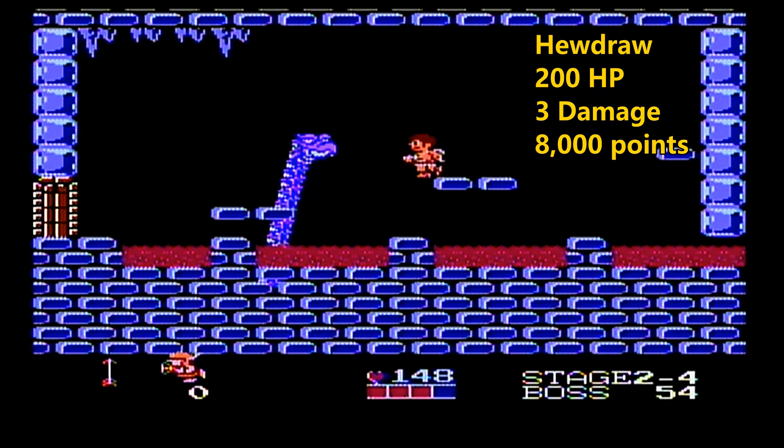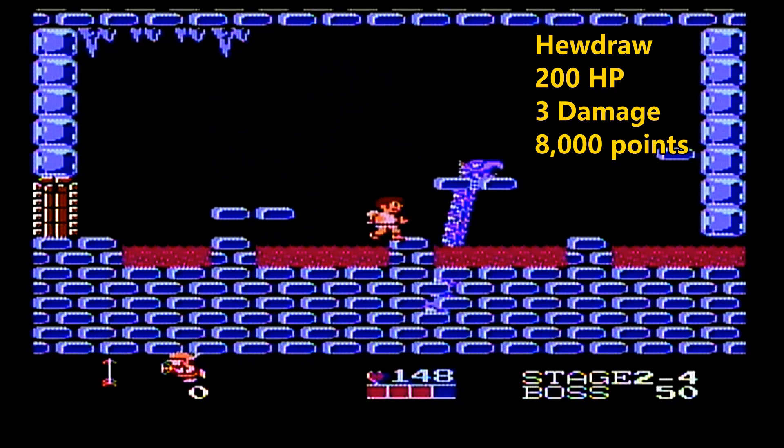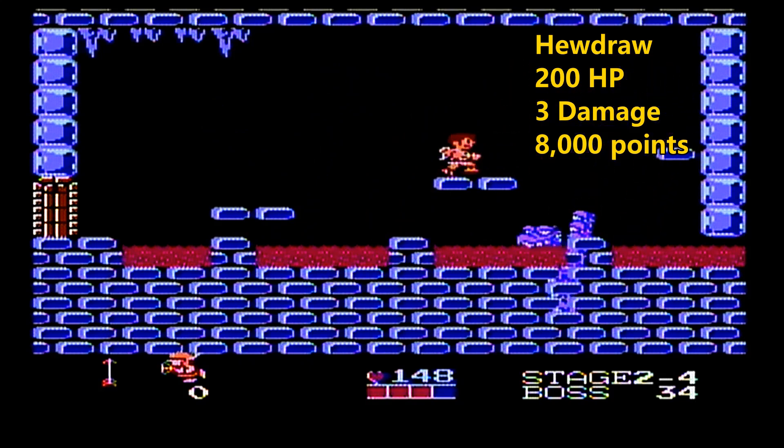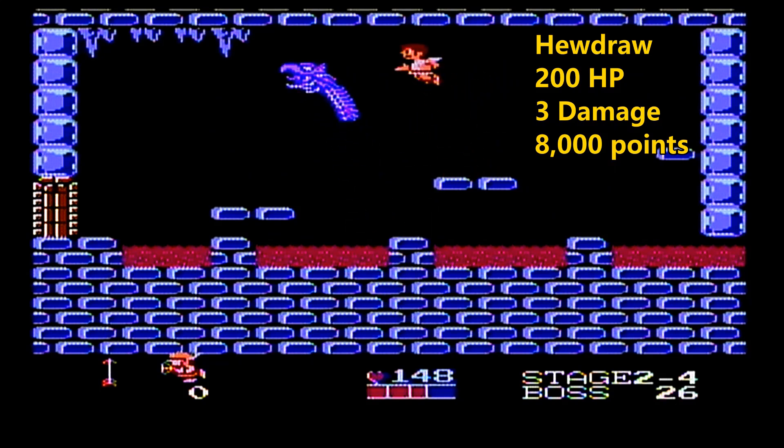We're at level 4 right now, so every time we hit him we take off 4 hit points. He basically takes 50 hits to defeat — same as what Twin Villas took, but we only had power level 2 on that boss. As long as you're powered up, the first boss is going to take about 50 hits.